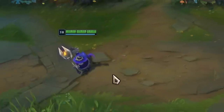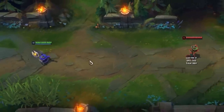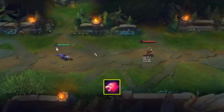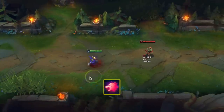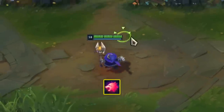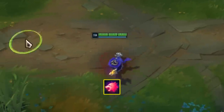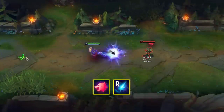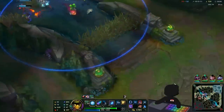The first combo required a whopping APM of one, but the second is where we start to add complexity beyond what most ADC mains can follow. This requires using an item's active ability. Taking Predator gives you a speed boost to catch even the most mobile champs, and paired with your win-fight button, this complicated combo will leave your enemies confused and not alive.